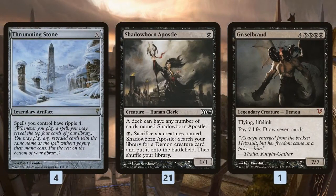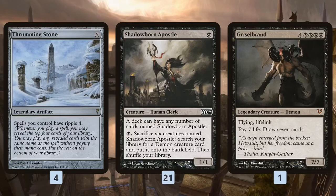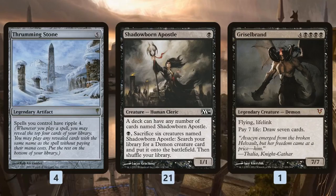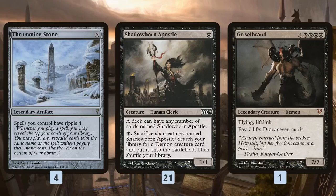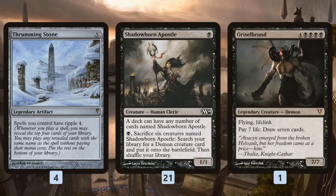Our backup plan is a single Grizzlebrand, because Shadowborn Apostle has another ability: pay a black, sacrifice six Shadowborn Apostles, and tutor a demon directly onto the battlefield. The best demon in Modern is pretty clearly Grizzlebrand. We don't have any specific combo with it other than using it to draw into our Thrumming Stones and more Shadowborn Apostles. And if we don't find Thrumming Stone, we can just hard-cast six Shadowborn Apostles and tutor up Grizzlebrand that way.